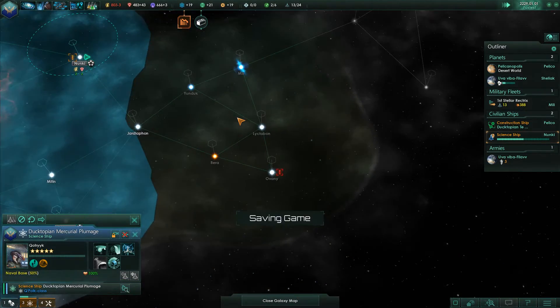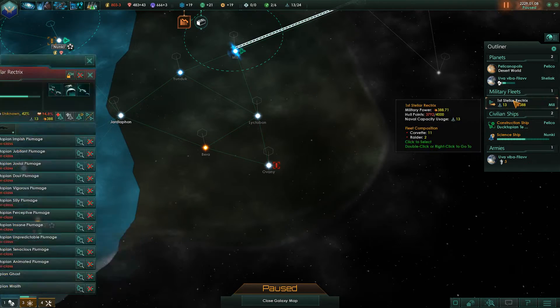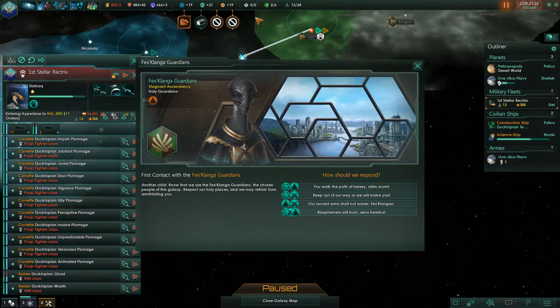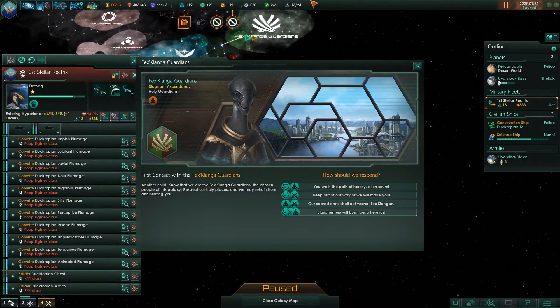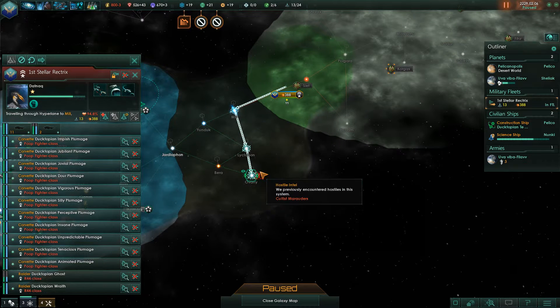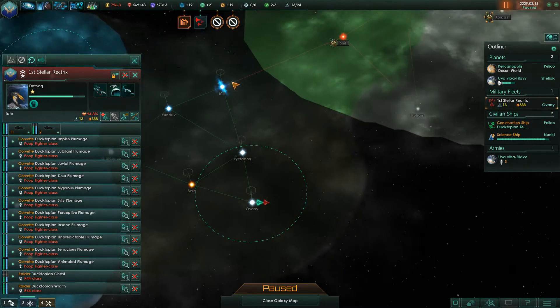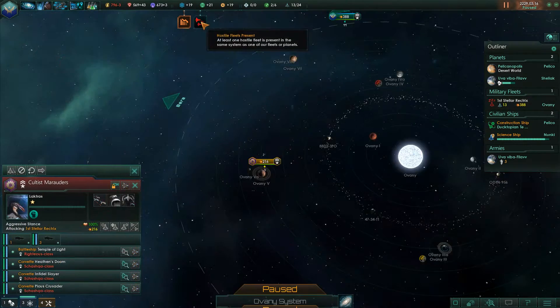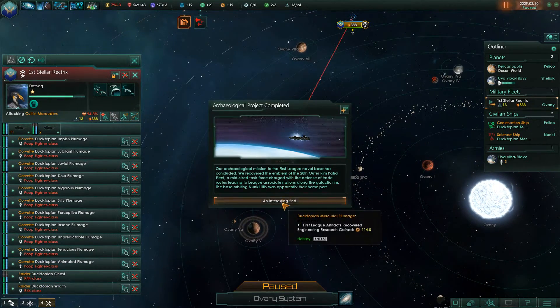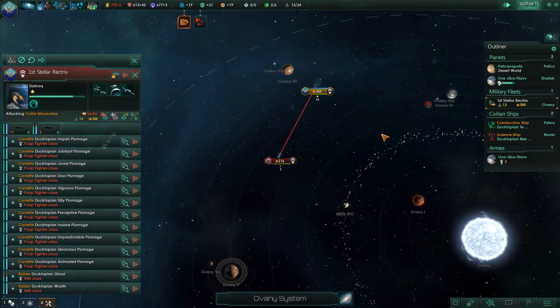We found Ovany. Military, I want you to engage this. We met some new people — that empire is huge, that's scary. Guess we're going back to Ovany. We need to immediately build an outpost at Millie so they can't get into our system. Military, engage the cultists. Special project complete — hey, we found an artifact! We get some engineering points. Let's see how this battle comes out — hostile fleet engaged.